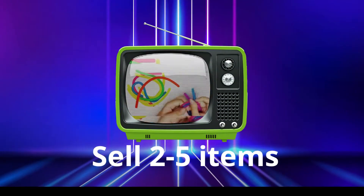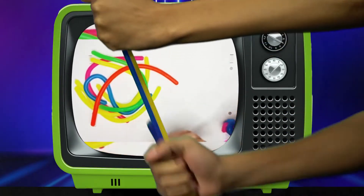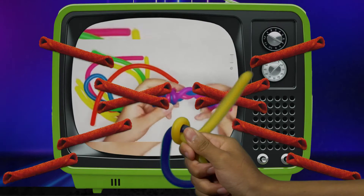Sell two to five items to earn prize level A: a set of three monkey noodles. These wacky noodles stretch up to seven feet long — that's like 30 Takis lined up.